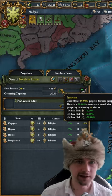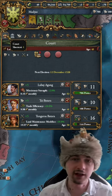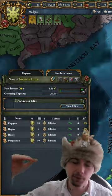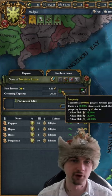Its growth will be based on your monarch skills. For each skill point you have a 5% chance of a monthly increase in Prosperity, up to 90%.